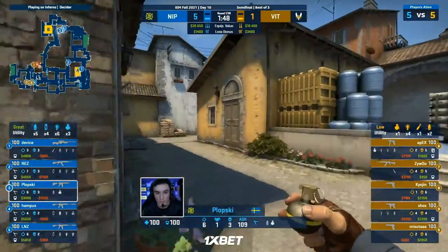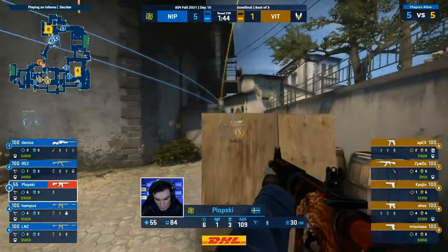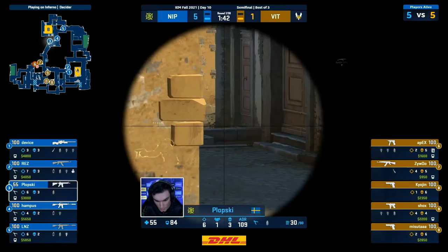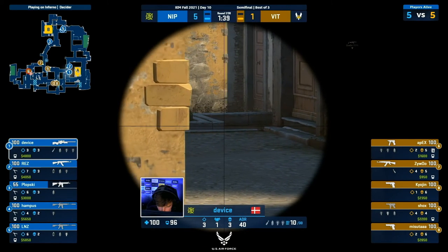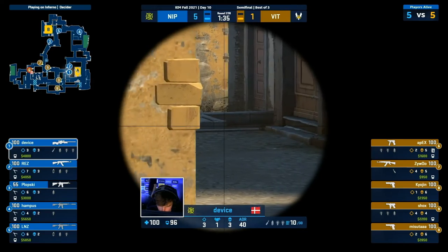This is his last victim — three players B again. Res and Device: that's two names you'd be happy to have locked down on A. Again with the early deep banana smoke — it just means Vitality would have to invest heavy utility if they wanted that space.